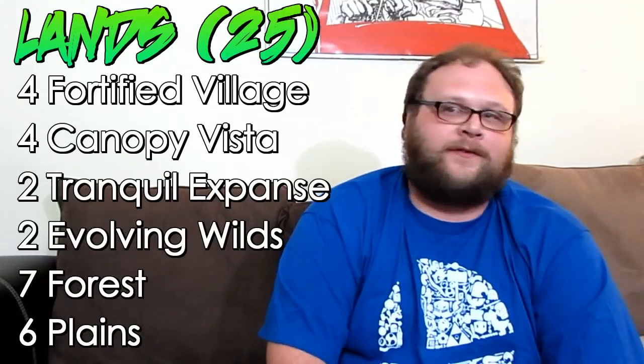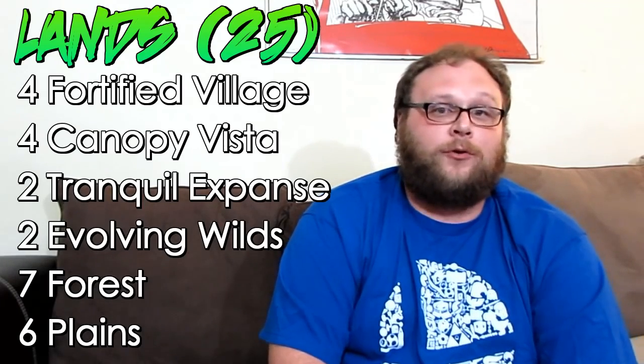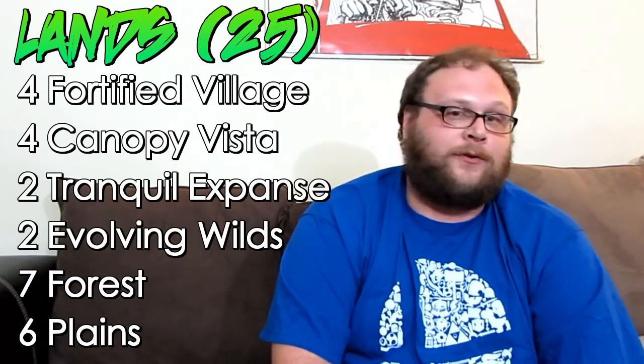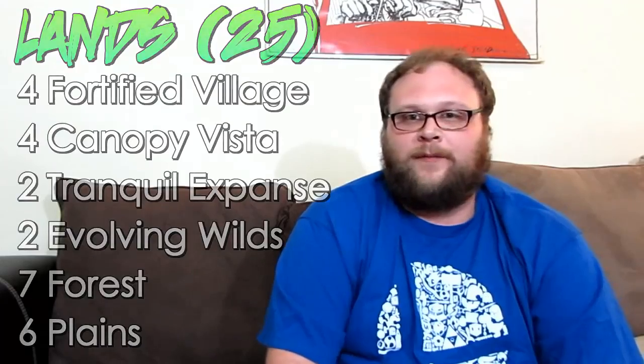We're going to finish off the deck with two copies of Oath of Nissa. I really like the card selection, especially on turn one — we really want some action on turn one, and this card selection helps make sure our mana's not shaky or gets a good creature. We're playing 25 lands in the deck, with just the Green-White lands and a couple of Evolving Wilds. We've got a lot of things that cost either two green or two white, and sometimes you want the exact right sources — plus Evolving Wilds works well with Tireless Tracker, sometimes getting you two clues in the same turn.